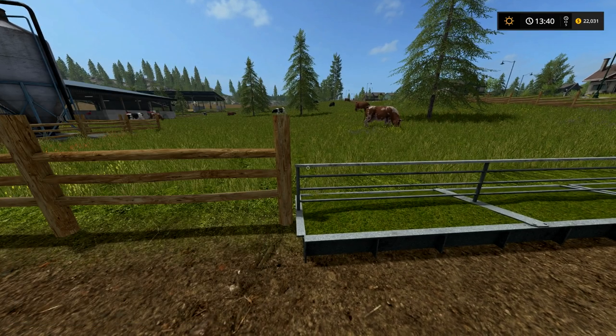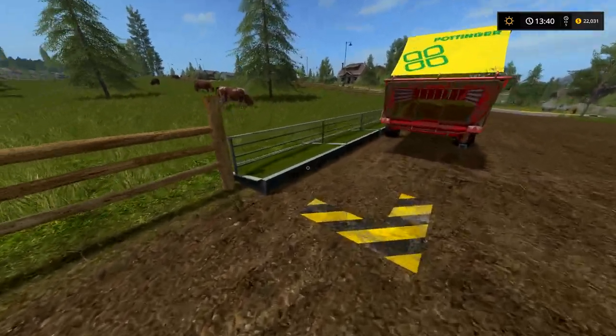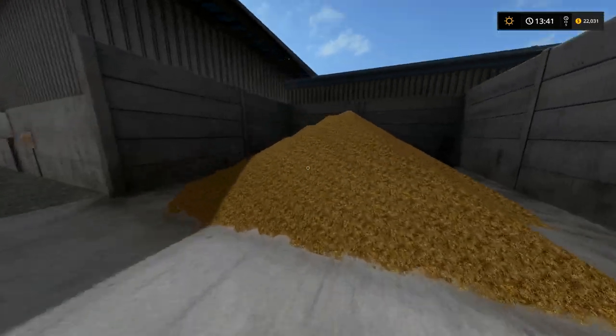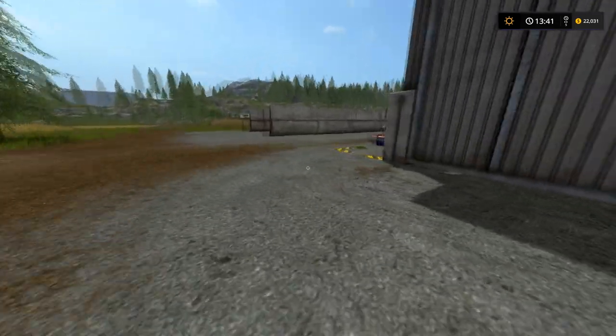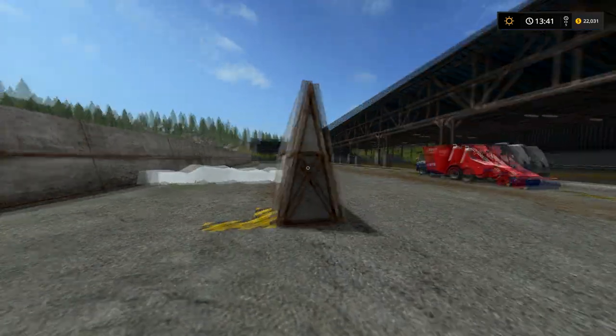The cow lot is down here in the southwest corner. This is the east side of the lot. This is one of your feeding troughs — you can use it if you want, you don't have to. Here's your liquid manure and solid manure, which they do not create unless you give them straw. If you just feed them, they will only produce liquid manure.